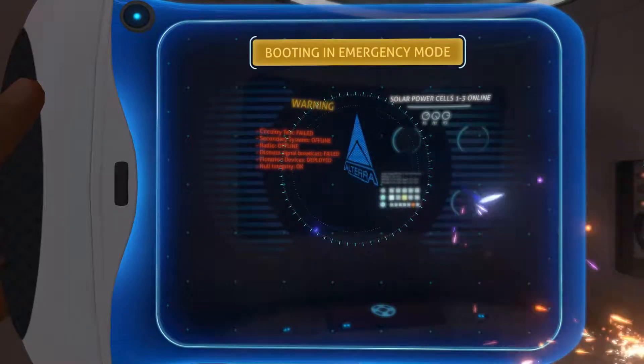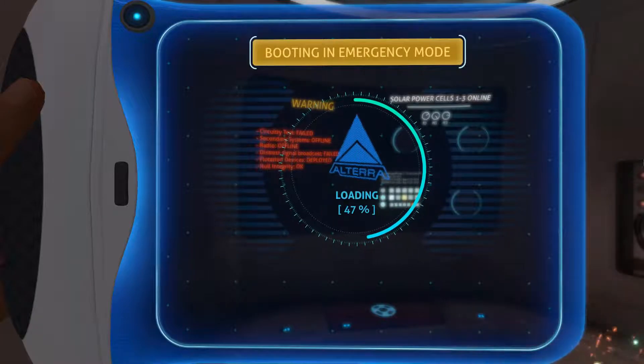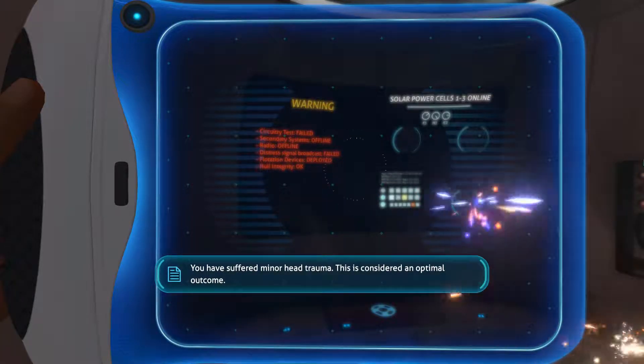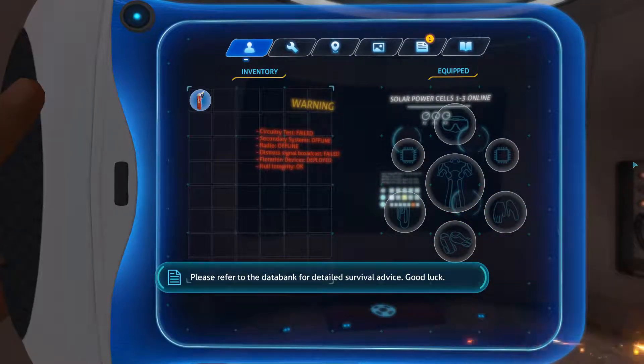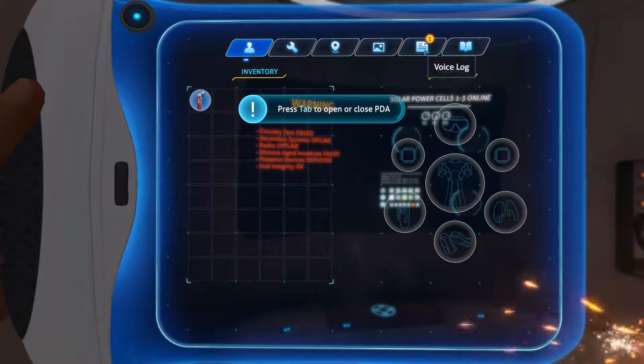We're in emergency mode. The thing's not going to take as long as this game took to load. 'You have suffered minor head trauma. This is considered an optimal outcome. This PDA has now rebooted in emergency mode with one directive: to keep you alive on an alien world. Please refer to the databank for detailed survival advice. Good luck.' Thank you.